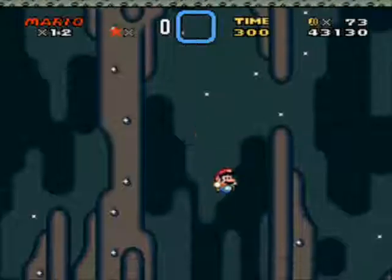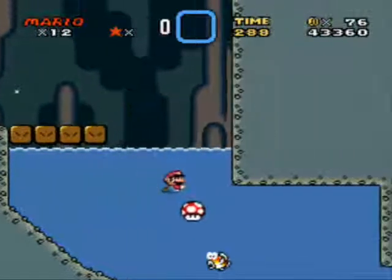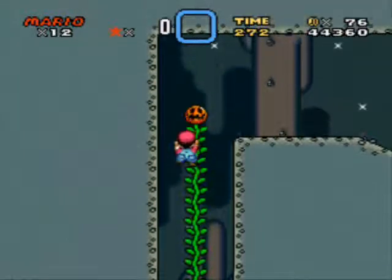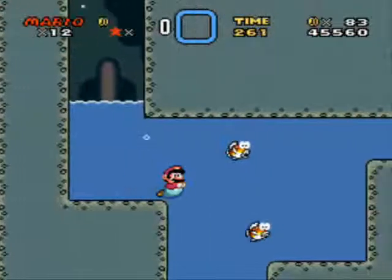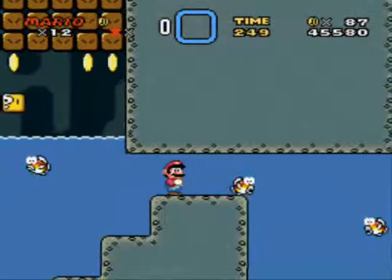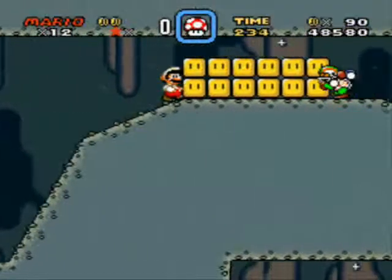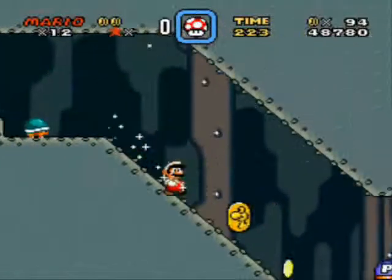Here we have Vanilla Dome 2. This has a secret exit that leads to a red switch palace, meaning if you take the secret exit, you're going to have to come back and do the normal exit, because after the red switch palace you can't go anywhere else — the normal exit is the only way to progress. It's also a unique stage in that it's the only one I've found so far that highlights the presence of its secret exit. Most stages with secret exits have the dragon coins on the path to the normal exit, and the secret exit is just some deviation. Most secret exits don't have their own individual path — they'll be some pipe you missed along the way. Look at the secret exit to Donut Plains 1, where it's literally just above the main goal.